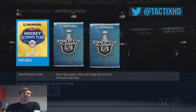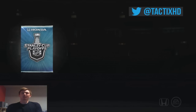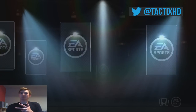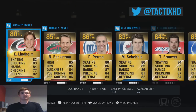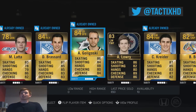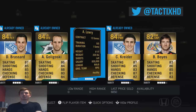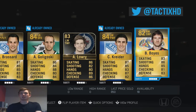So we got three packs left here guys. Can't open the third last Gold Premium Jumbo — going to go far right, Player Premium. Stanley Cup — let's go. We got Team of the Week, can't get a Stanley Cup card. Perron there, highest rated player — that kind of sucks. Never mind, we get a Team of the Week in Lowry. Unfortunately he's not a Stanley Cup card, but still not bad.